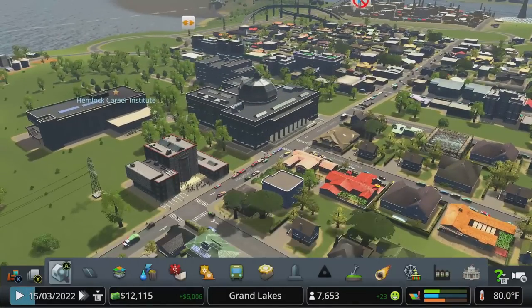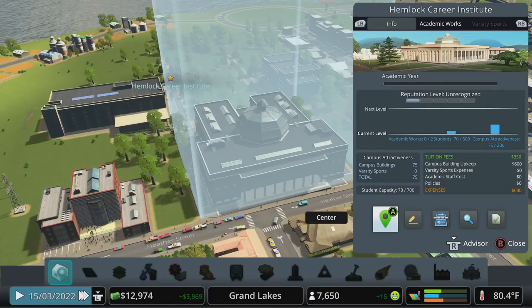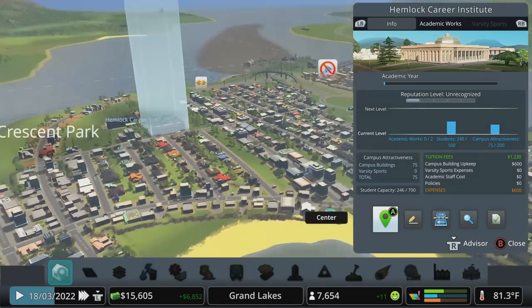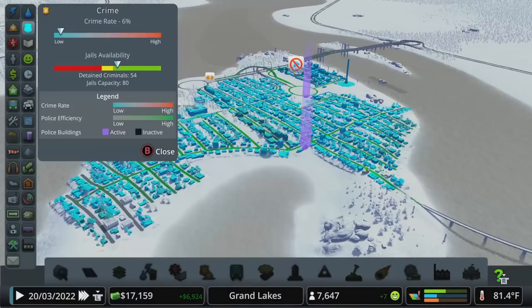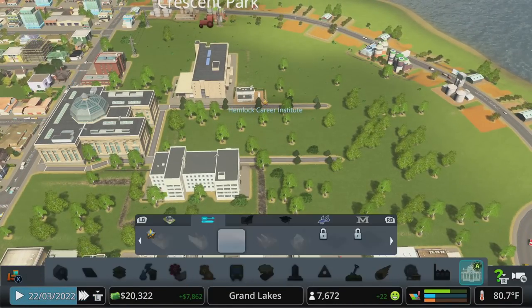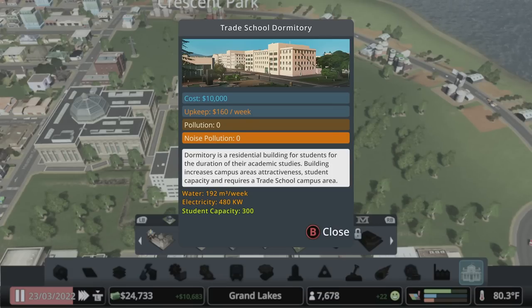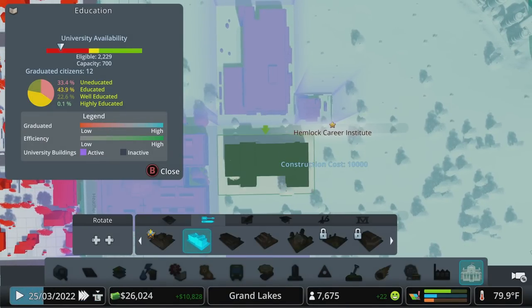We'll figure all that out - we got to get this going just so we have something in the city for some education. Looking at the campus area info, we've only got capacity for 500 students. We need 500 for the next level, so let's do 700. We have enough capacity to reach the next level. Actually, I should get serious about it - we have 2,200 eligible students, so we should have capacity for about 2,400 to 2,500 because we're going to move more people in. We need to add more dorms. A study hall? How expensive are the dorms - 10,000 bucks a pop? Capacity 300 - wow, so 600 students for 20,000 bucks.